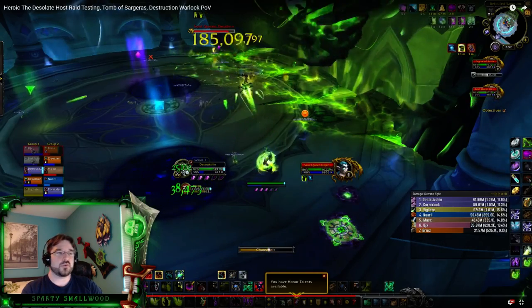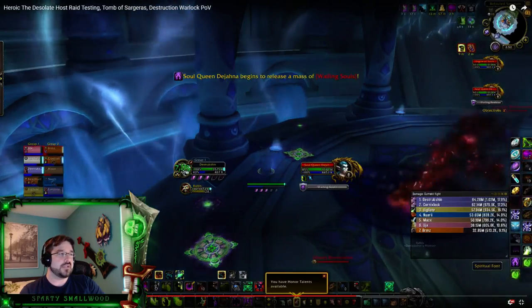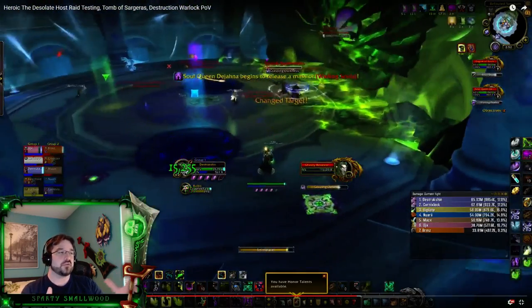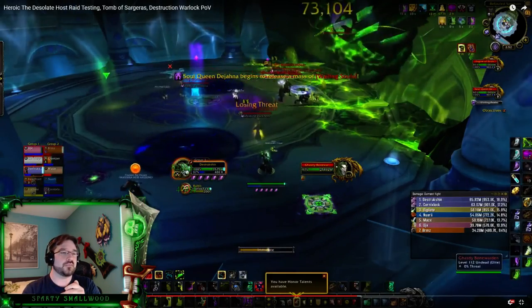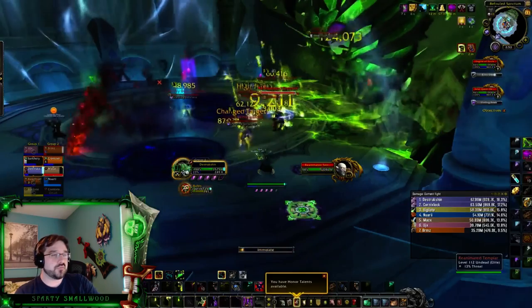The Soul Queen is what you're attacking in the Spirit Realm; the Engine of Souls is what you're attacking in the Live or Physical Realm. They do share a health pool, so there is always something for you to attack. There are also lots of adds on this encounter, and that's where it gets complicated.